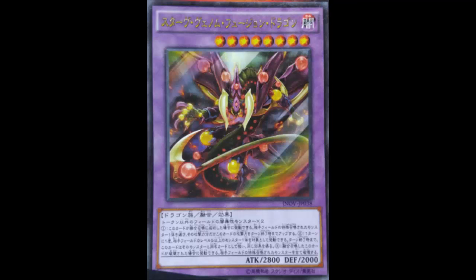This card's first effect is activated when it's fusion summoned: it gains ATK equal to the ATK of one Special Summoned monster your opponent controls until the end of the turn. It's similar to Dark Rebellion — instead of halving the opponent's ATK, you just gain what they have. So if your opponent has a Special Summoned Blue-Eyes on the field, you shoot up to 5800 ATK this turn. Not bad for a fusion summon reward.